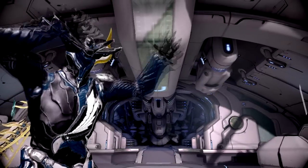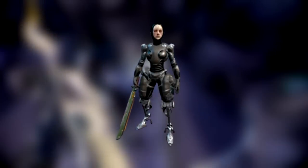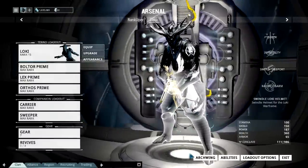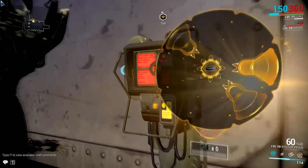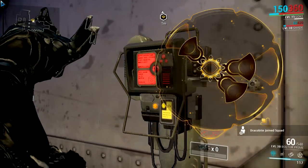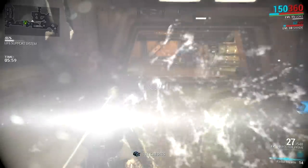You can also get this mod from a Grineer Scorpion. These are the enemies with grappling hooks - they'll grab you and pull you toward them. They're really annoying but easy to kill. You can go to Mercury and farm these in a survival or defense mission. They're easy to kill for the most part, just watch out for those grappling hooks.